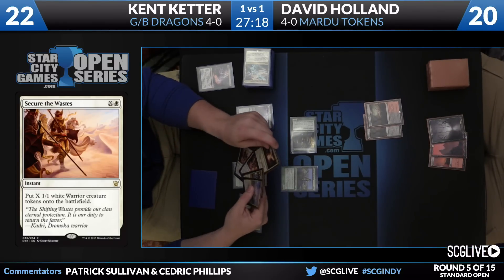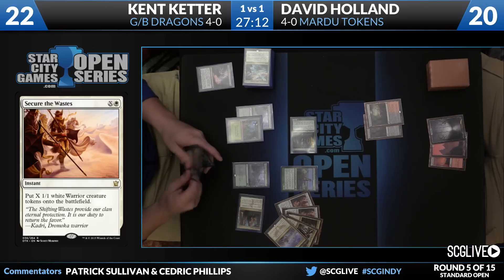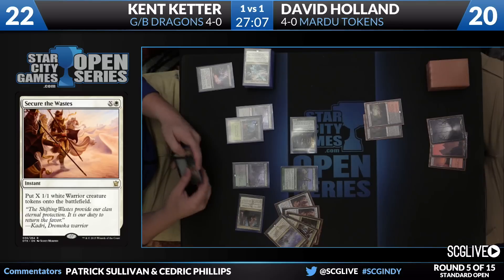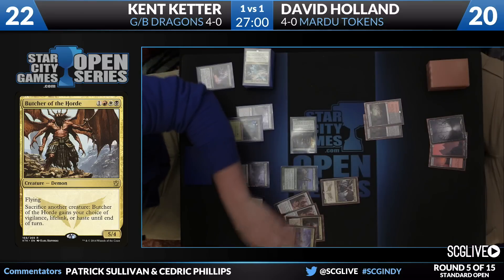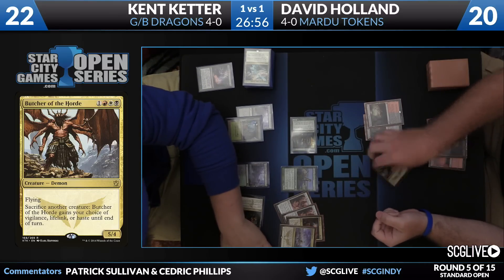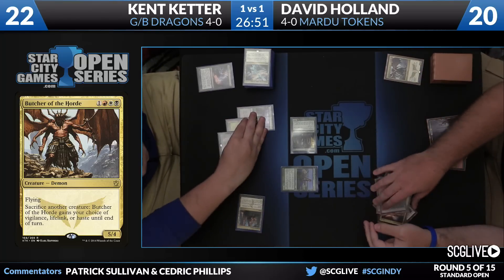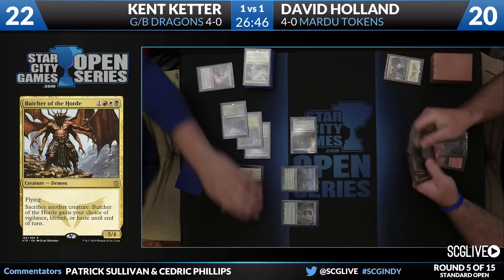He's going to analyze David's script and now his own too. Dragonlord Dromoka over there in hand, Deathmist Raptor too. Thoughtseize is really going to kind of clear a pathway for how this game is going to go. Butcher of the Horde is the scariest card in David's hand — in combination with those two Secure the Wastes, I have to agree. If David happens to top-deck an answer for Dragonlord Dromoka, which is Kent's big payoff here, Butcher of the Horde can beat Kent by itself.